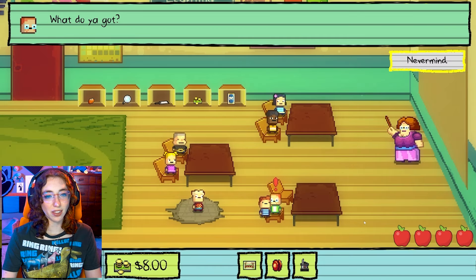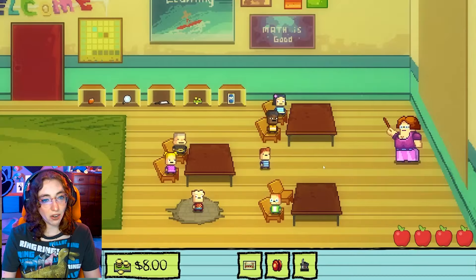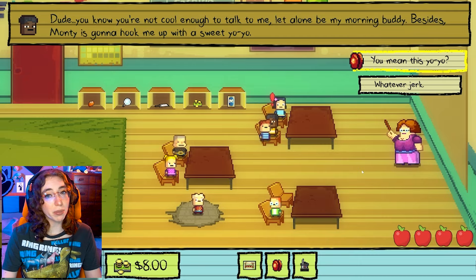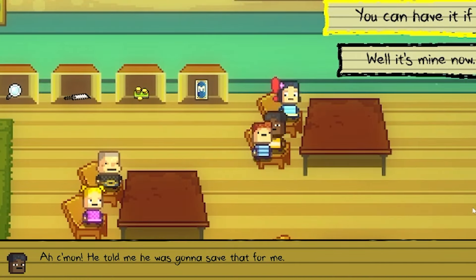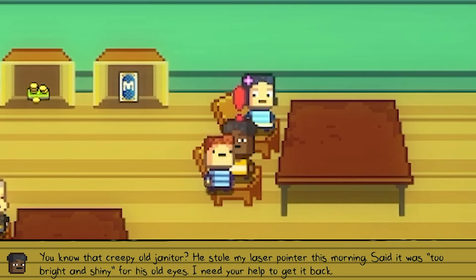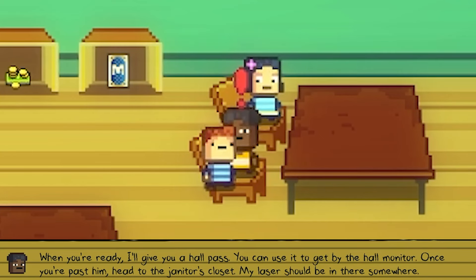It doesn't look like I can actually sell the lunch pass, so I brought that for no reason. It's fine. All right, Jerome — I need you to give me the lunch pass. 'Dude, you know you're not cool enough to talk to me, let alone be my morning buddy. Besides, Monty is going to hook me up with a sweet yo-yo.' You mean this yo-yo, my guy? 'Oh come on, he told me he was going to save that for me.' You can have that, my dude, if you'll be my friend, my buddy, my pal. 'You've got a deal. And since we're going to be friends, I think you should do something to help me out — you know, as a friend. You know that creepy old janitor? He stole my laser pointer this morning. I need your help to get it back. When you're ready, I'll give you a hall pass to get by the hall monitor. Head to the janitor's closet — my laser should be in there somewhere.' I can do that, my guy.